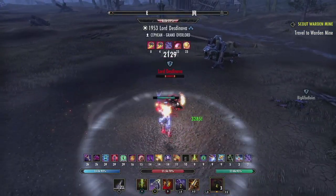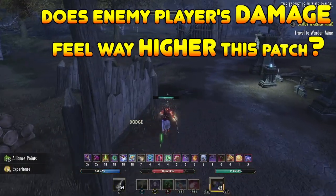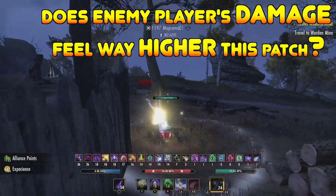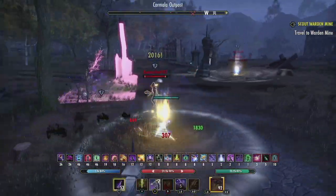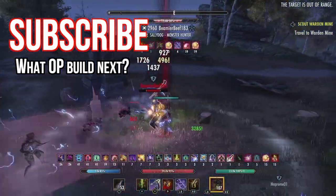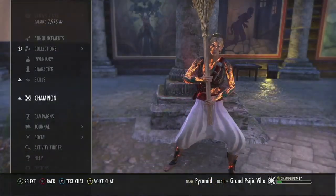Before we get started, I just want to ask one question: is it just me, or does damage just seem way too high? I'm getting hit way too hard this patch. Is it the light attack buff, or is everyone just playing super scummy this patch? Please leave your comments down below. But before we get started, please hit the subscribe and like button — it really does go a long way and I greatly appreciate it. Also, leave a comment on what you want to see next. But without further ado, let's crystal weapons our way into the build.